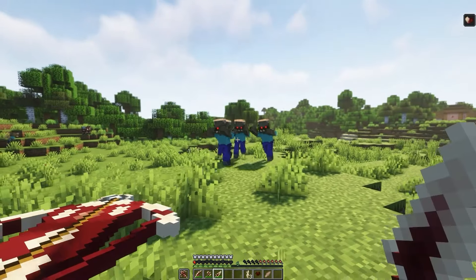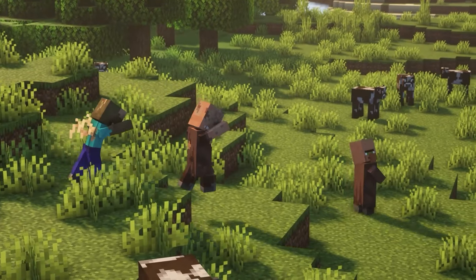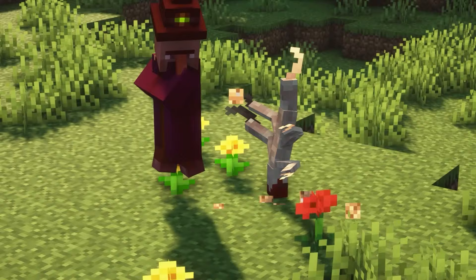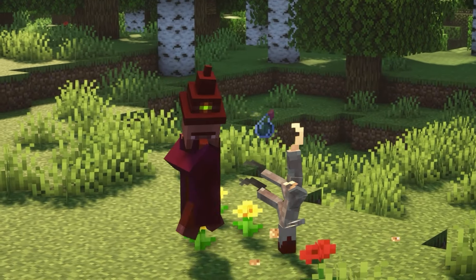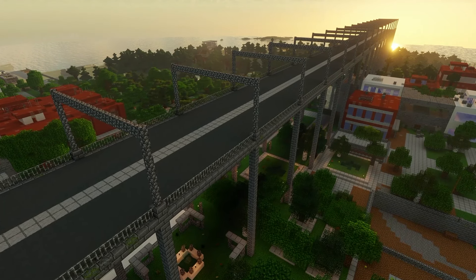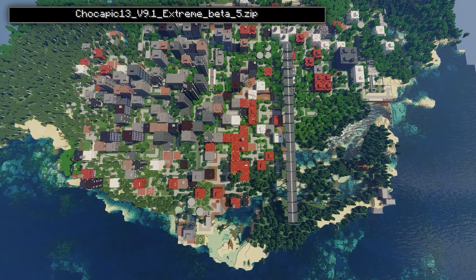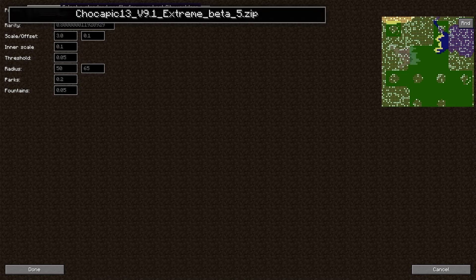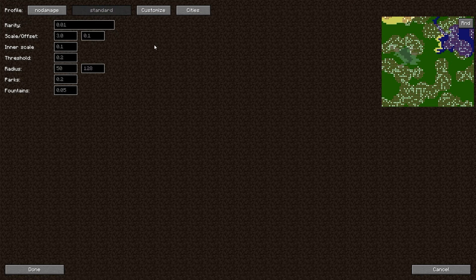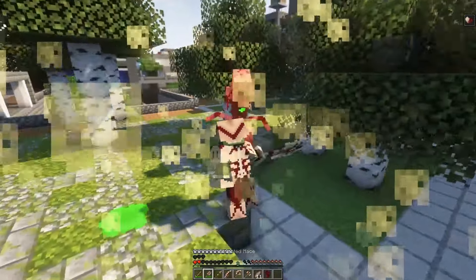These fungi creatures are so freaking powerful and make nighttime creatures look cute — they will shred you to pieces and turn other mobs into these disgusting beings. Since they look post-apocalyptic, it only makes sense for them to roam around in an actual destroyed city. That's why I'm using the Lost Cities mod, which provides skillfully built cities. You can control how common these cities are and what type of cities you want, which kind of reminds me of The Walking Dead series.